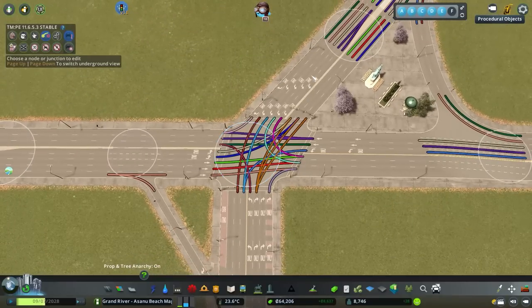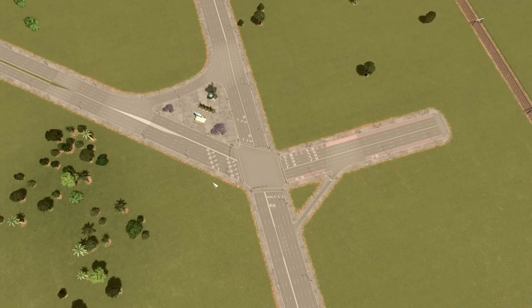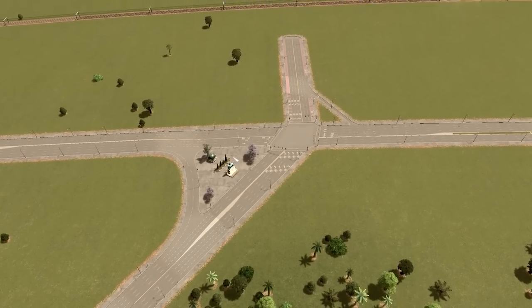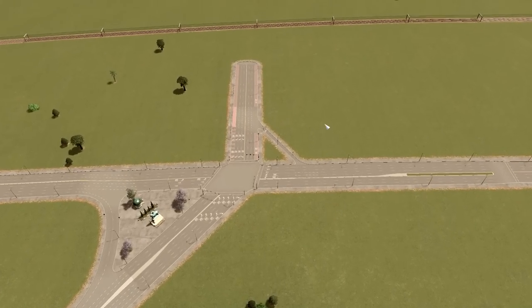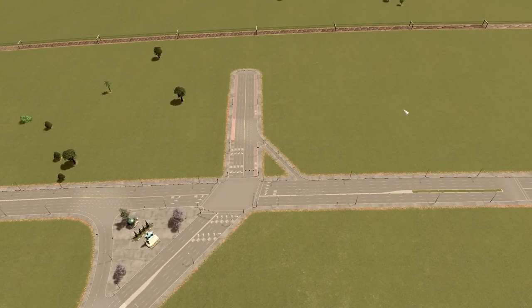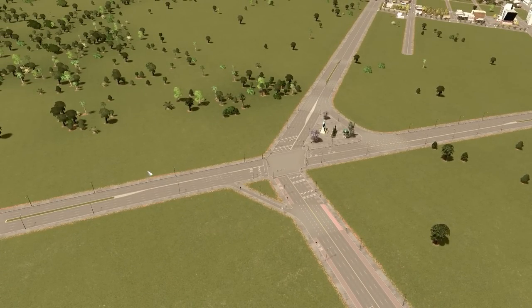The turning lanes themselves kind of lie a bit — these two go straight even though the game thinks they're going left, but it should function. Right across would be the open-air metro and a bus, maybe a trolley turnaround in the back, and then kitty-corner would be the train station. That'd be kind of nifty.